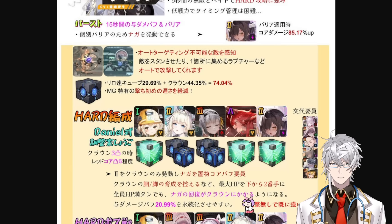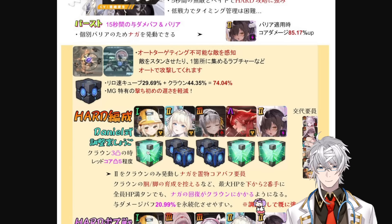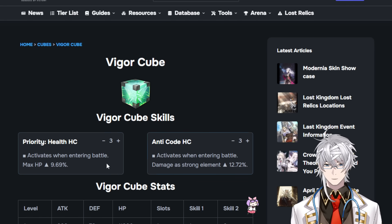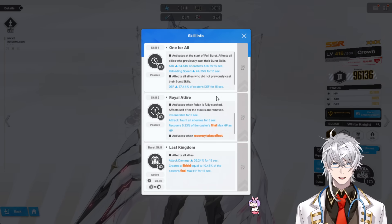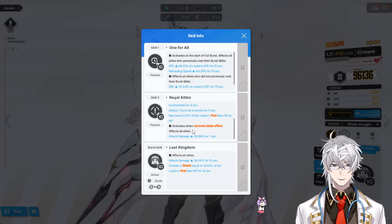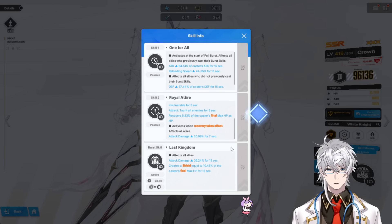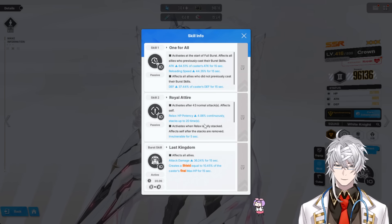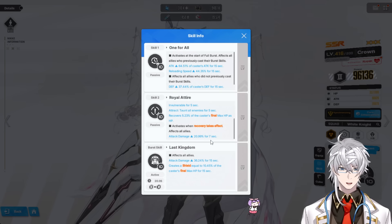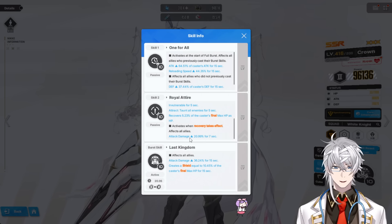You guys are here for the free-to-play tricks and some of the cool mechanics we can use with Crown, especially using the Vigor Cube — the max HP Vigor Cube. We have to go back into the in-game client and look at Crown's second skill. Royal Attire has a second part of the ability, other than the Taunt and the Stacking ability: every time Crown gets healed, she gives a 21% attack damage buff to the entire team for 7 seconds. Using Crown alone, she procs this roughly every 14 to 15 seconds — about 50% uptime — since it activates every 14–15 seconds and lasts 7 seconds.